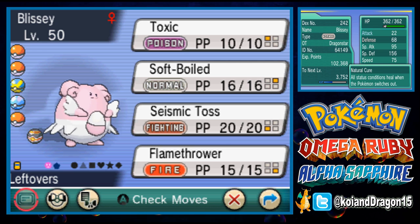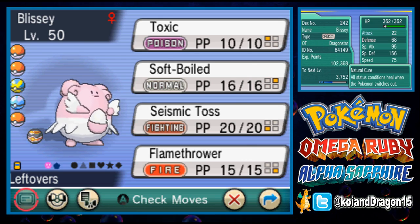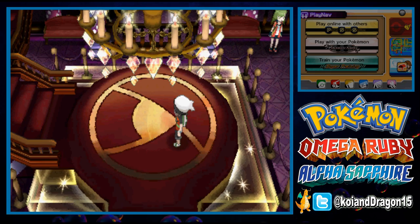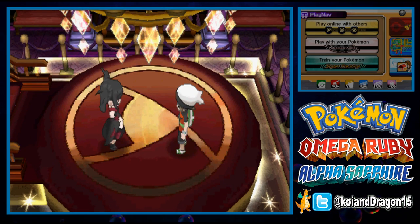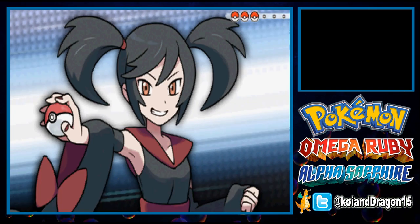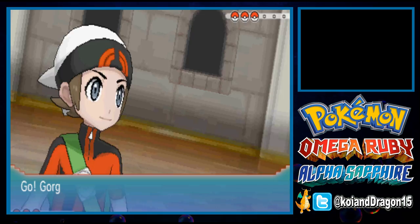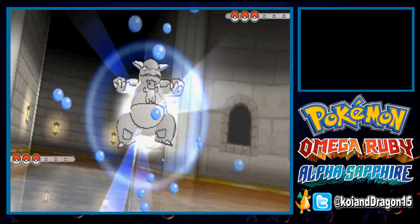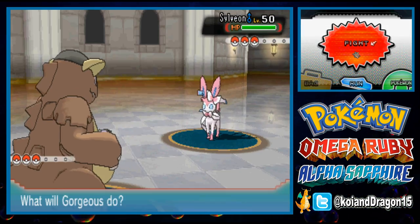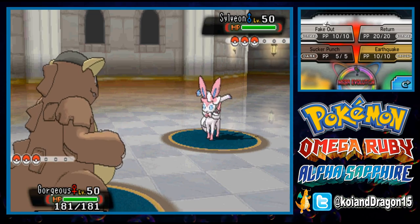Now that we have the three Pokemon ready for battle, let's go in and see how they fare on the field — the true test. These Pokemon can talk the talk, but can they walk the walk? The opponent sends out Sylveon. It's very important to send out Mega Kangaskhan first, because Kangaskhan is typically able to KO a Pokemon almost immediately as soon as it comes out.